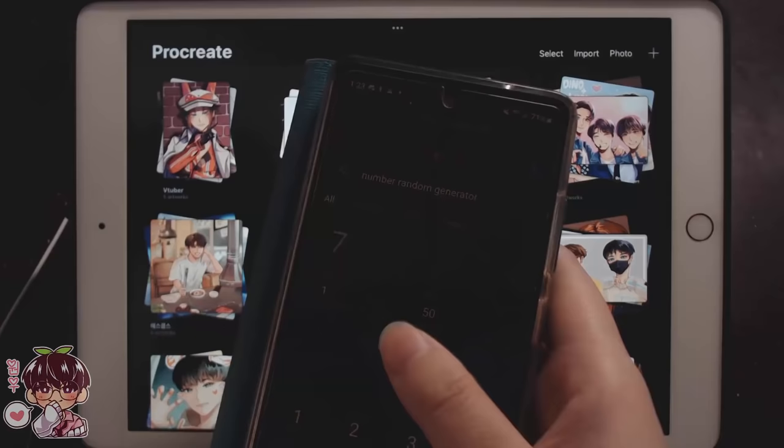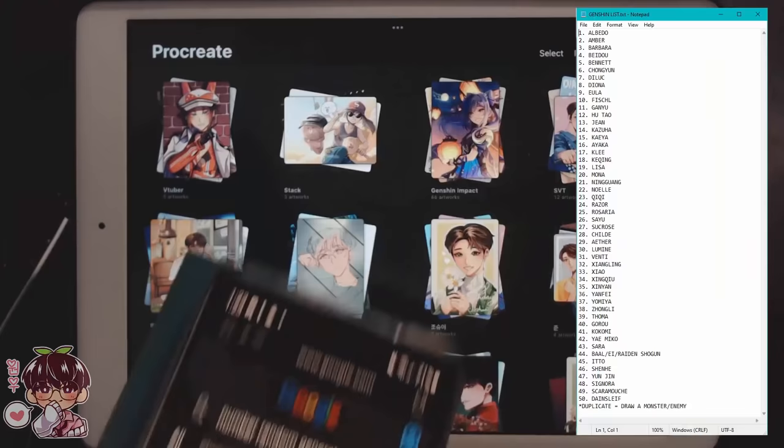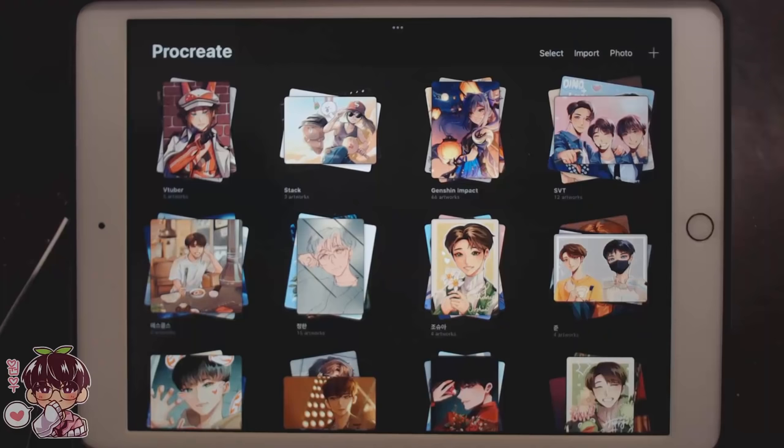So I'm going to press it once, twice, 3 times. Okay, so now the next one I'm going to pick is going to be the character. So 37, that's still quite low though. Hopefully it's someone I haven't drawn that often. Yoimiya! Oh, that would be really cute actually. So I'm going to draw Yoimiya and I'm going to look up her special dish and we can go ahead and get started with the drawing.